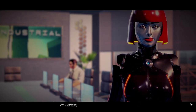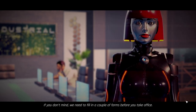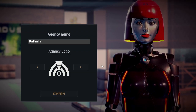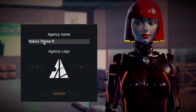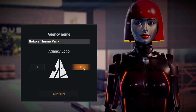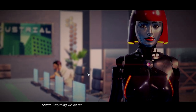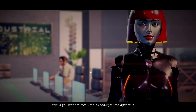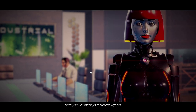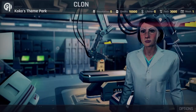Welcome, Director, to your new agency's headquarters. The office assistant introduces herself — 'Are you my name? Sex-bot, your office assistant.' Nice to meet you. We need to fill out a couple of documents before taking office. We can rename the agency — let's go with 'Coco's Theme Park' and grab a logo. Everything will be recorded and sent to the administration department. The assistant then leads us to the agent's quarters.